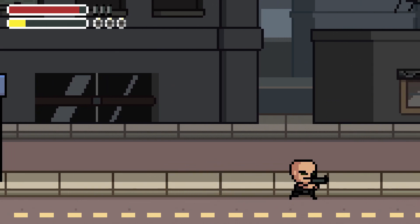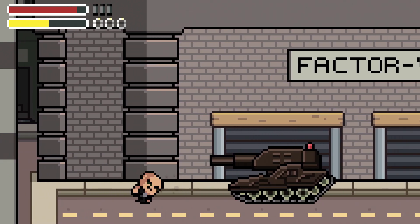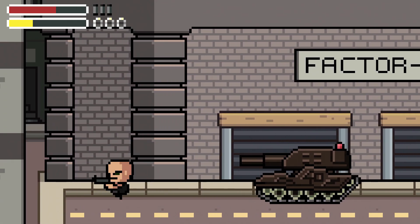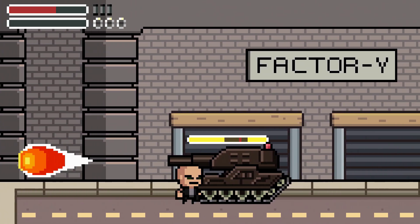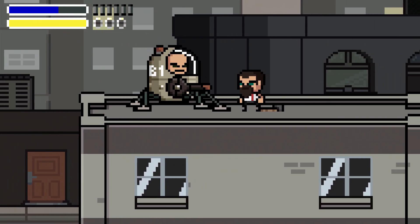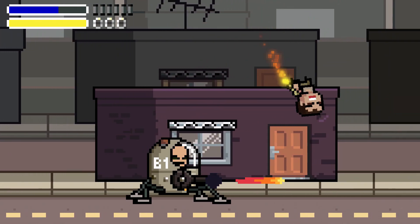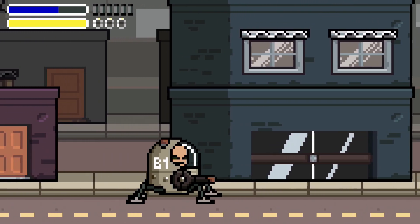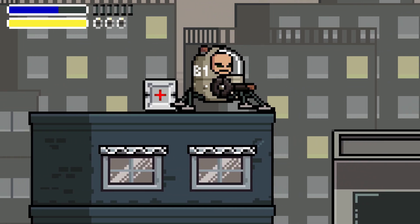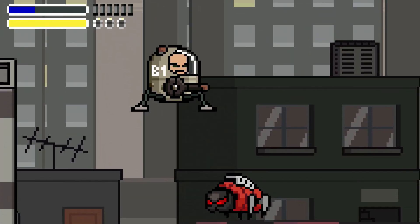Getting 3 stars is going to be the real challenge here, because the levels aren't super difficult to get through. Brotherhood United doesn't have any difficulty options, but you can pick up from where you left off — so long as you've completed a level — by going into the options menu and selecting the level you want to start on. This is not an overly challenging game outside of trying to get the 3-star rankings. In total, you have 20 different levels, there are 8 bosses, and there are 3 sub-quests in each of those levels as well, so it will keep you busy for a few hours.